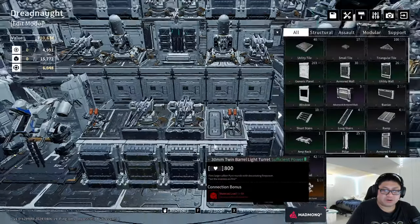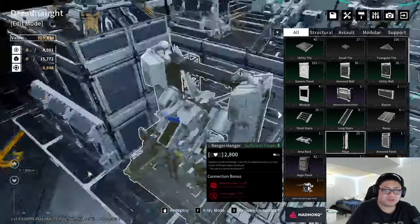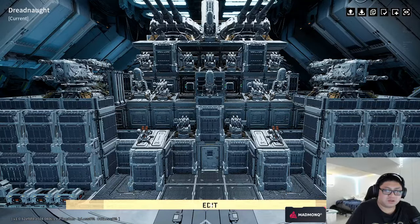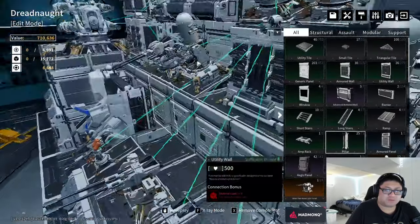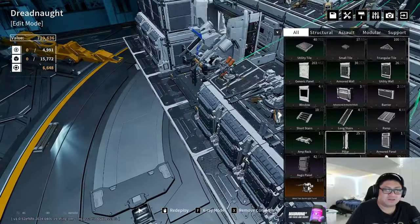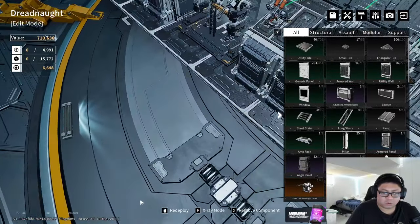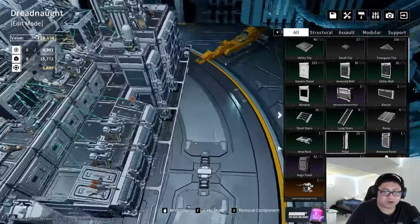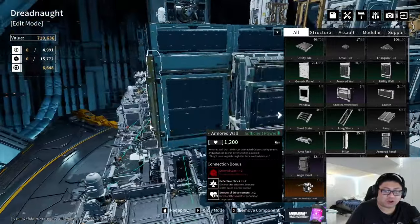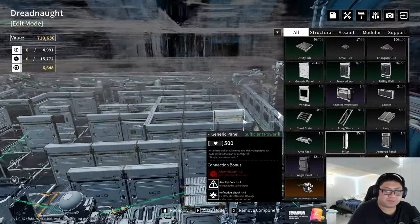To stack more generators, I delete the utility walls. I found a camera trick — pressing R locks your camera vertically. That's actually super useful. Horizontal free camera with R to lock vertical position — pretty good.